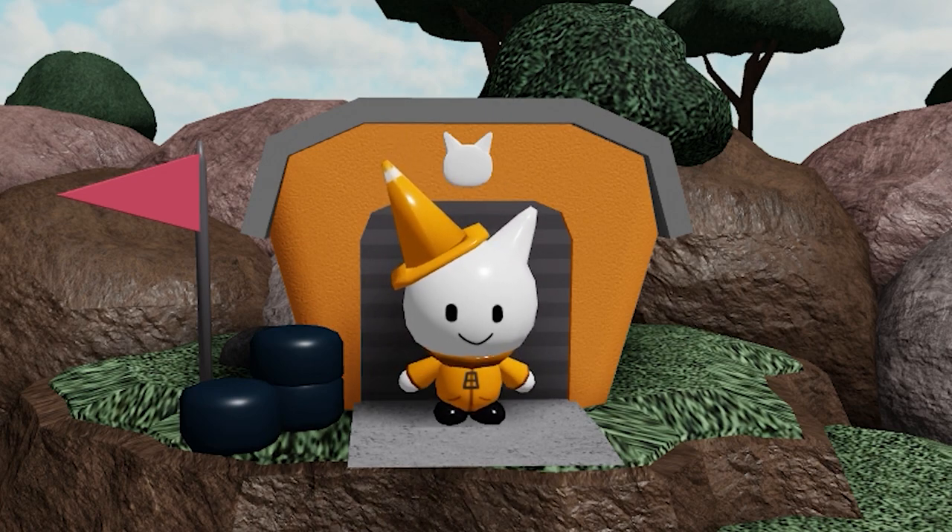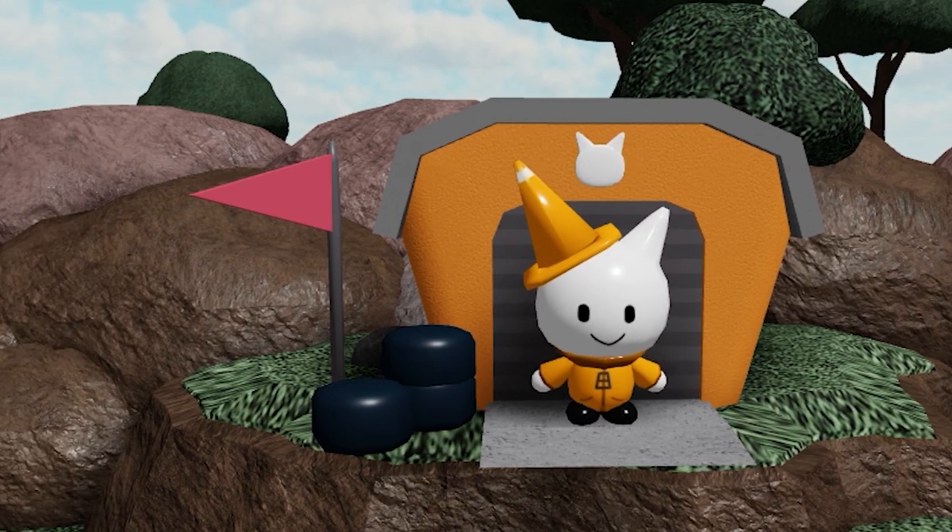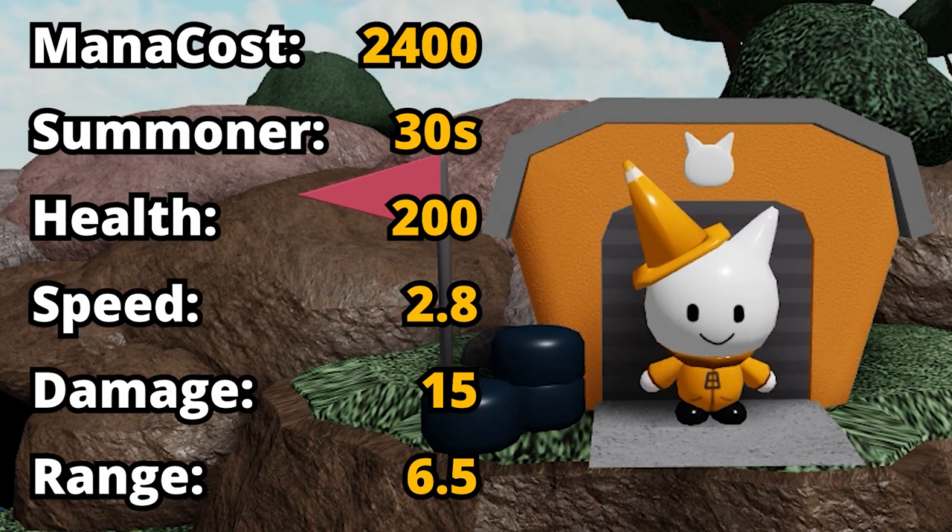After some time racing in amateur matches, Card Kit gets an awesome upgrade to finally start his racing career. You can upgrade him to level 3 for 2,400 mana. His summon speed increases to 30 seconds and the health of its summons becomes 200.